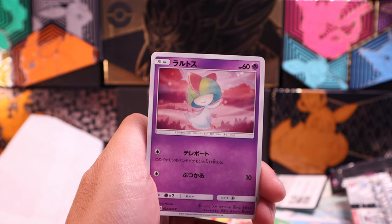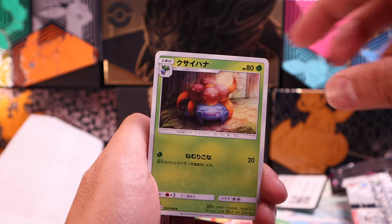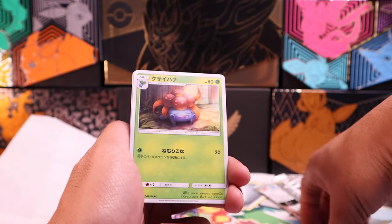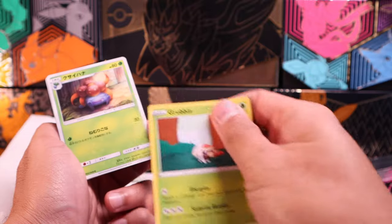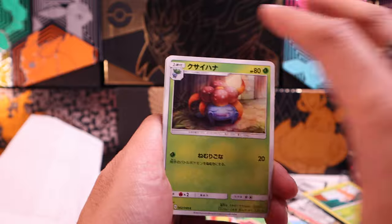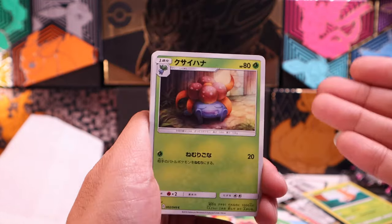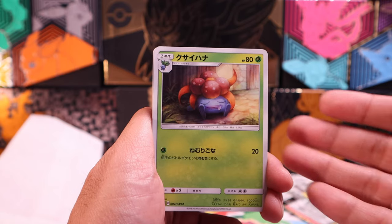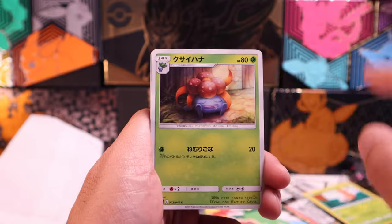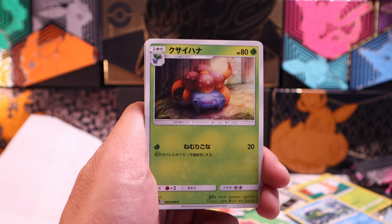Drillbear. Ralts. Gloom. These cards are just — I don't know. There's something about these cards in comparison to American cards. Like, this feels like paper — this is just really good card stock. And that's the one thing I really do appreciate about Japanese cards: the quality has always been good and very consistent. Even in comparison to some of my older stuff that I got when I was a kid, these things don't feel that different. Versus the American cards, you can kind of tell the difference.